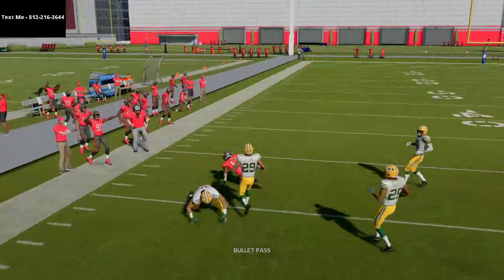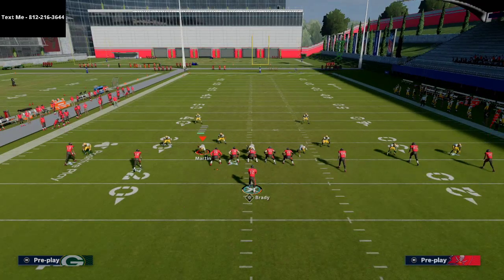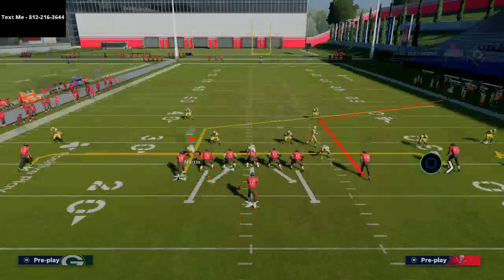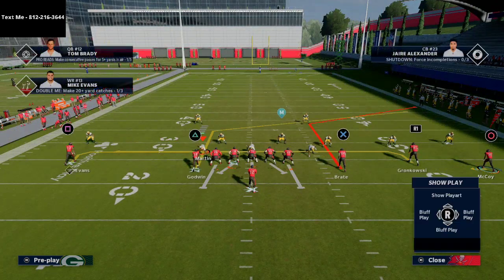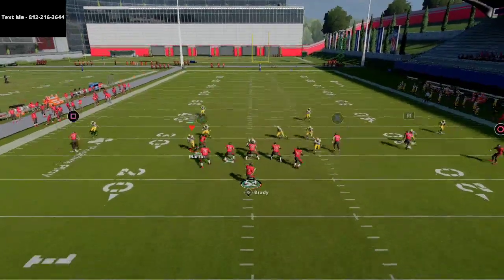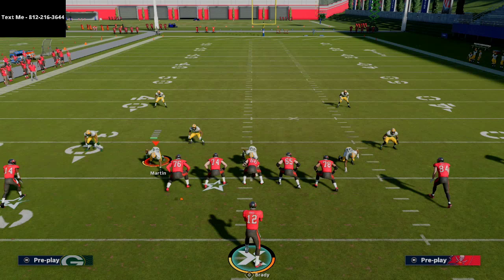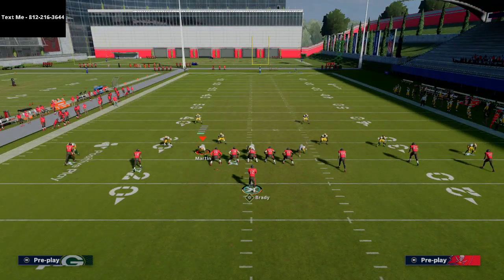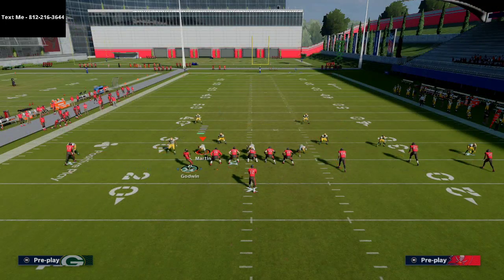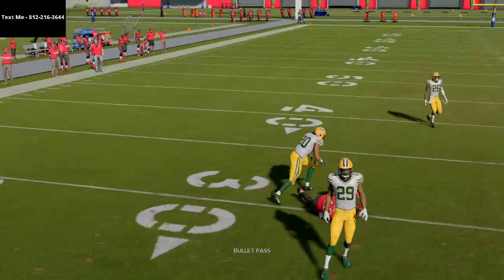Against Cover 3 hard flat on the outside, this is going to allow a nice window for you to hit this route to Chris Godwin as he cuts to the outside on the left side. You can make an argument for leaving the corner route in and not changing anything. With McCoy on a hitch or smoke screen, he draws those flats, and you're able to throw to Gronk on the play side. Cover 2 is really, really good — basically tailor-made to beat it.